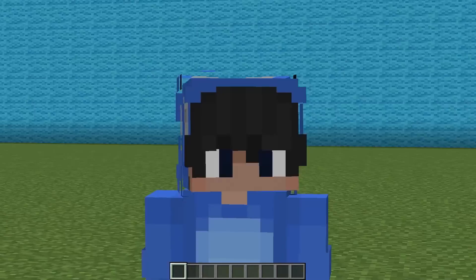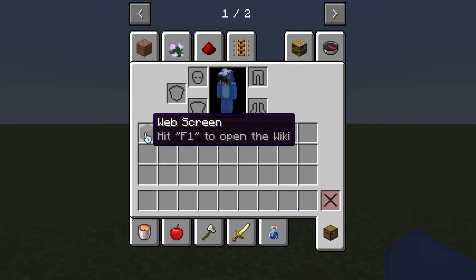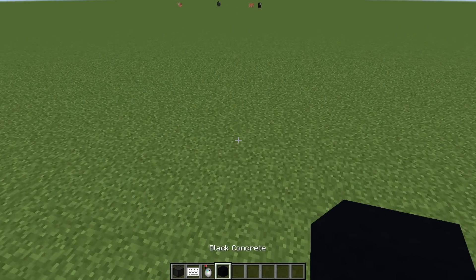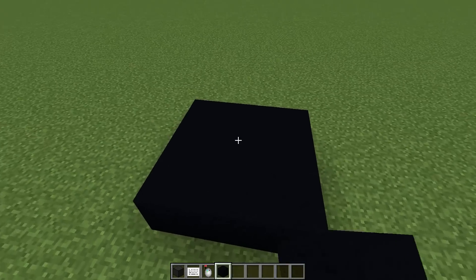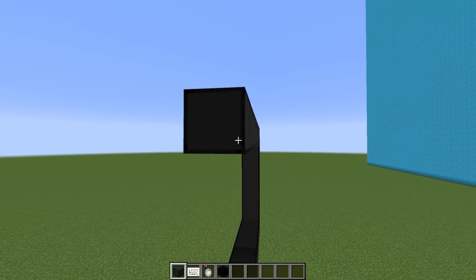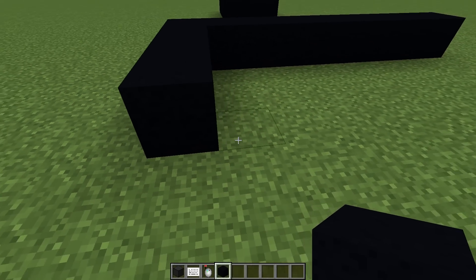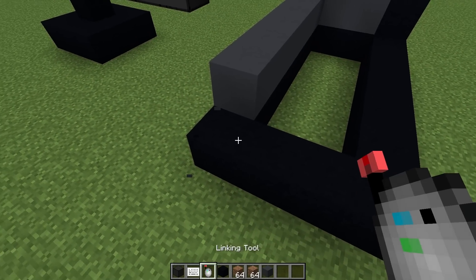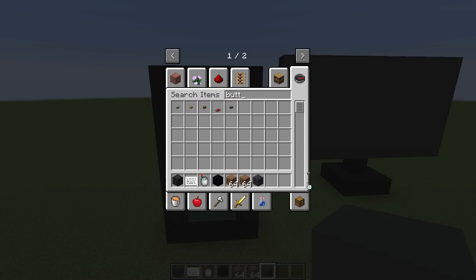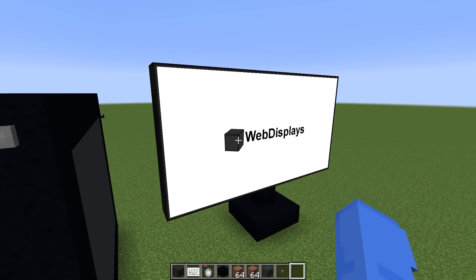The first step to building our actual working computer — because yes, we are building a working computer — is to go ahead and get our computer parts: our web screen, our keyboard, and our linking tool. Let me grab some black concrete and build ourselves a little monitor stand. Now we can start building our computer, build it up just like this, over just like this. It's almost done with the monitor. Now we need to build the actual desktop for our computer. Almost done with the outline for our desktop, and of course now we need an on button. Let me place that right there. And now if we press this... whoa, perfect! Our monitor turned on!